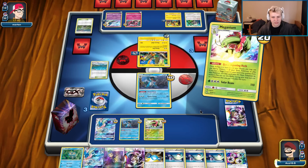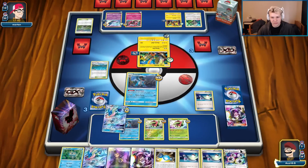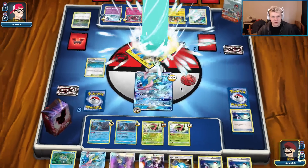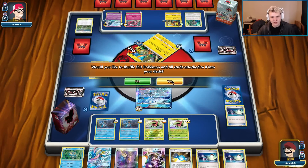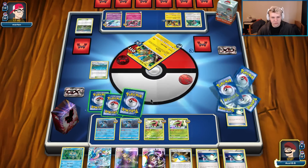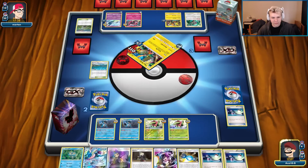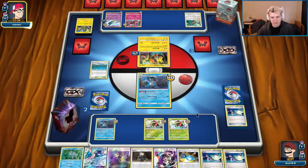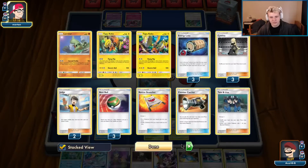Probably start stacking damage up on the Lele. Switch to the Greninja. We've got one DCE left. Send up a Swampert. Looking to probably just do an Acerola next turn on this Meganium. Still two Switches left. Get out both Greninjas next turn, double snipe, shuffle into the deck. Pressure this Lele — double snipe it, KO the active, and then we're just one snipe away from KOing this Lele, and we're good to go.